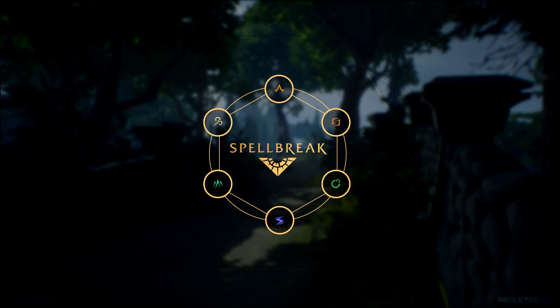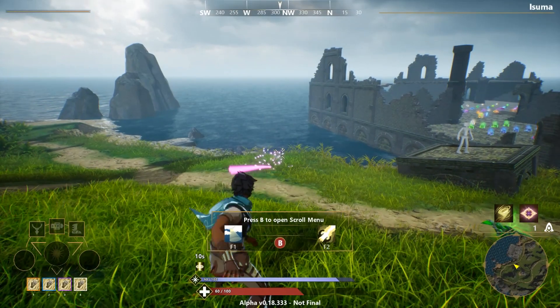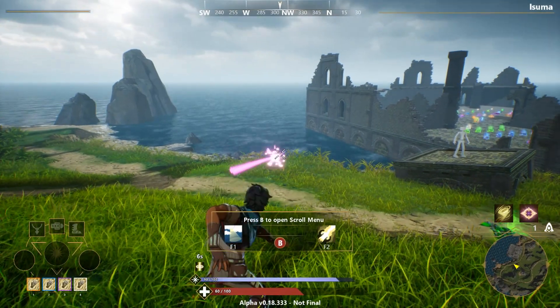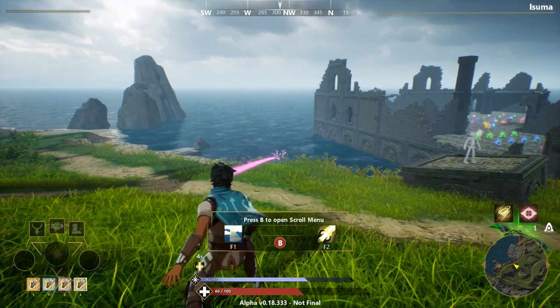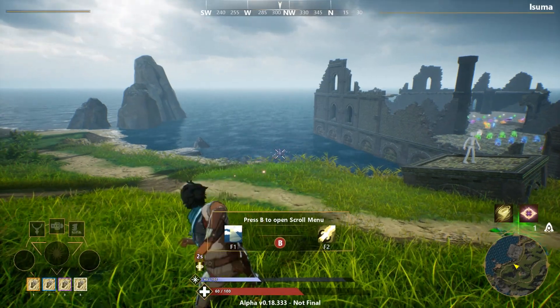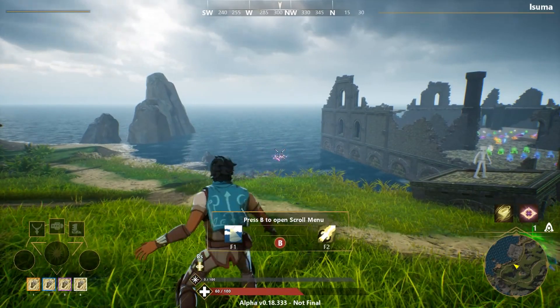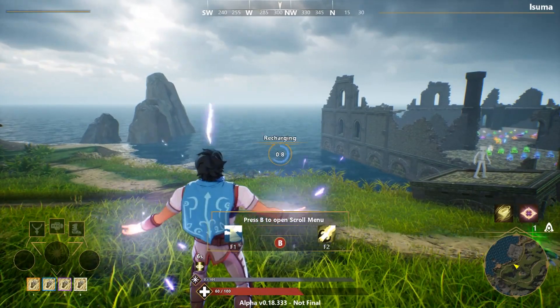First things first, gauntlets use MP for your basic shot, being your left and right mouse button. Even without a gauntlet equipped, you can still use your basic magic beams, though they won't be as devastating as your spells from gauntlets. Your basic shot without the gauntlet uses 10 MP per cast. To regain mana, you simply stop casting spells and go through the animation to recover mana, but in the battlefield that might not be the best idea.